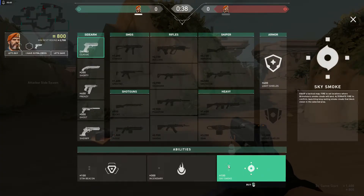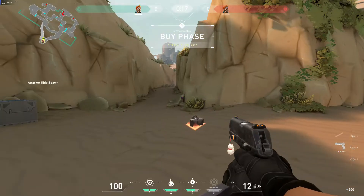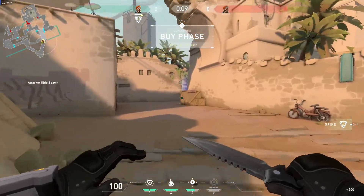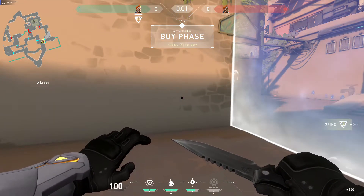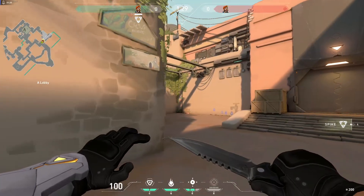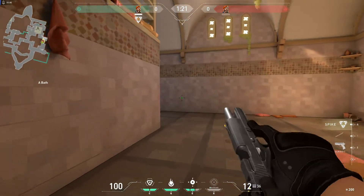Brimstone is a pretty unique character in that he has the most defining smokes in the game because of the way he deploys them. He also has his Incendiary ability, his Q, for 300 credits. He has a Stim Beacon with up to two charges as his C ability, and both his C and E abilities cost 100. His signature ability is his E, the Sky Smoke, and it recharges differently — instead of recharging with a timer or eliminations, Brimstone recharges his E ability whenever a new round starts. So I have two right now, and by not using one this round you'll see it fills back up to three next round.